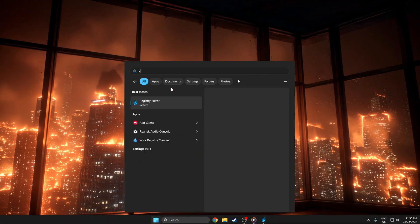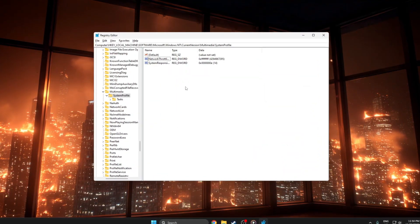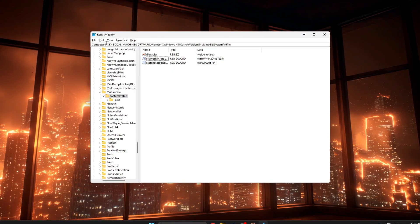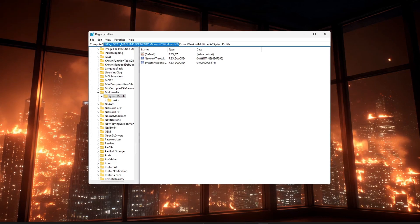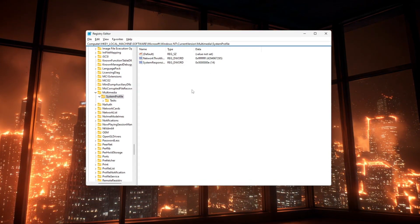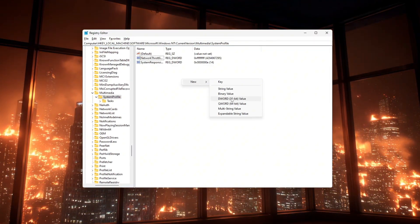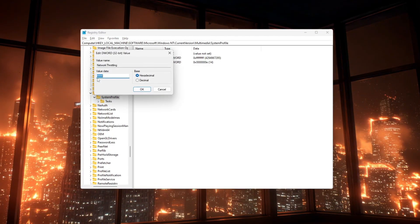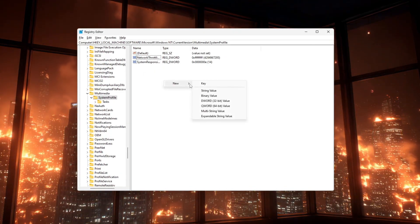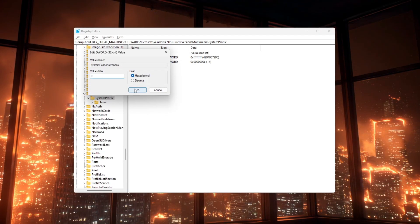Press Windows + R, type regedit, press Enter, and allow it to open. To adjust game and network scheduling, go to HKEY_LOCAL_MACHINE > SOFTWARE > Microsoft > Windows NT > CurrentVersion > Multimedia > SystemProfile. On the right, create or edit the DWORD NetworkThrottlingIndex (hexadecimal) and set its value to FFFFFFFF to disable network throttling, and create or edit the DWORD SystemResponsiveness and set it to zero to give more CPU time to foreground apps like CS2.